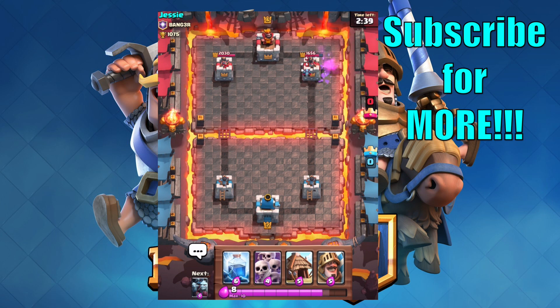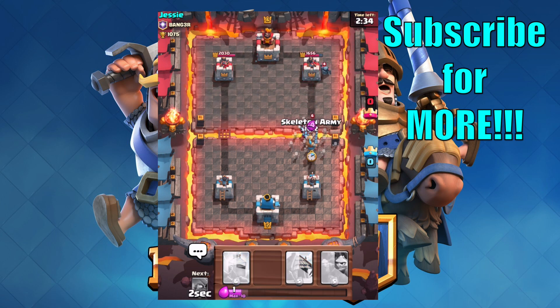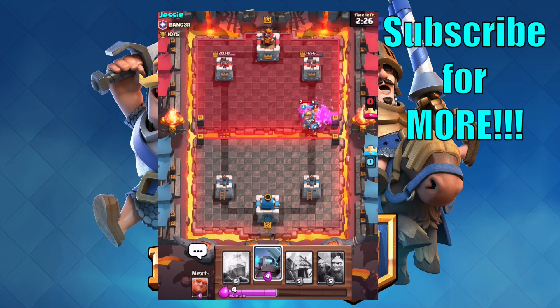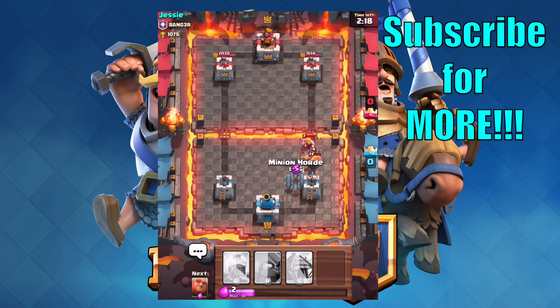I think I'm going to start out with getting the goblin barrel over there to take down some damage. Maybe the prince and the skeleton army. As soon as these little minions — okay, he has a pika. Let's get the skeleton army and prince down there. I think they can take out the pika. Oh no, he has barbarians. He already said 'good game.'